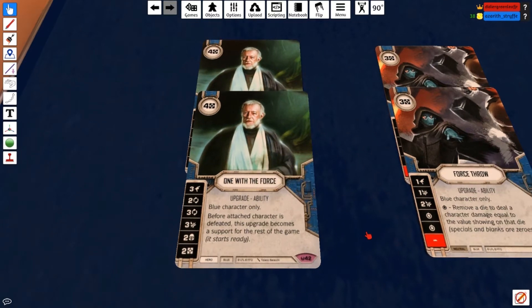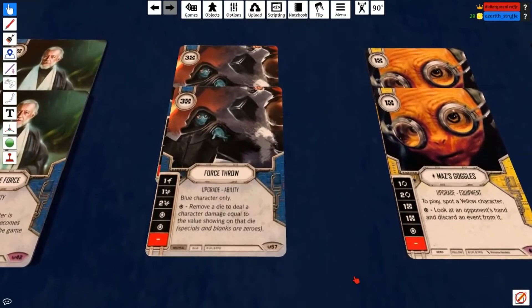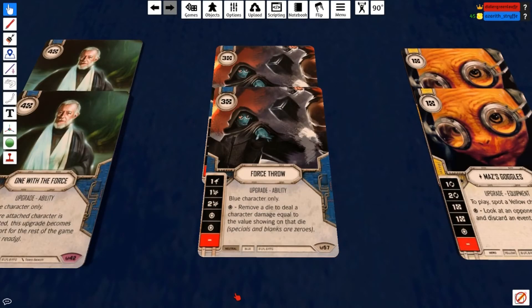I know what you're thinking — this is an expensive legendary from set one and they barely printed set one. But don't worry, we're going to go over a budget build with substitutions for all the legendaries. If you don't have One With the Force, be sure to check out that build — we'll be releasing it a day or two after this. The only legendary you need in that build is Luke.